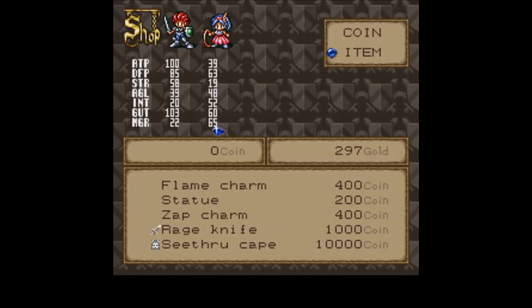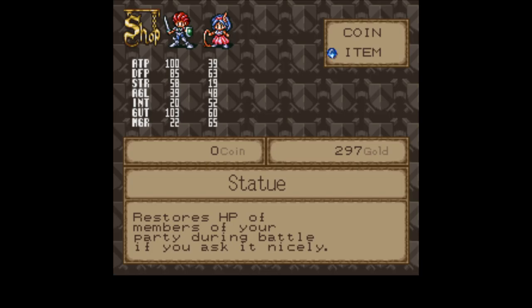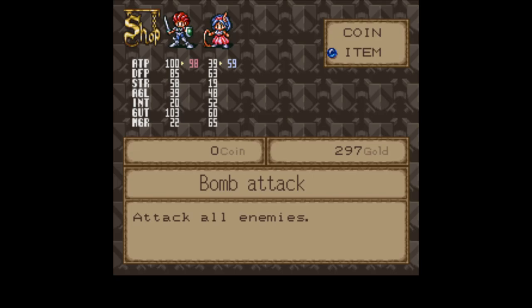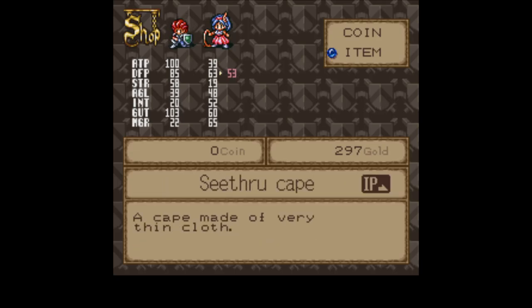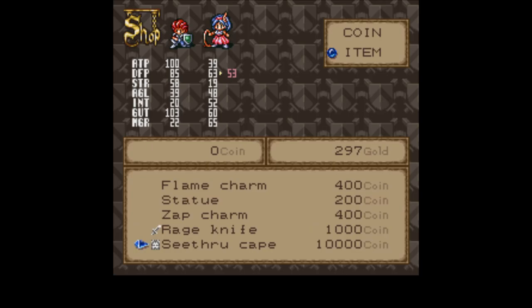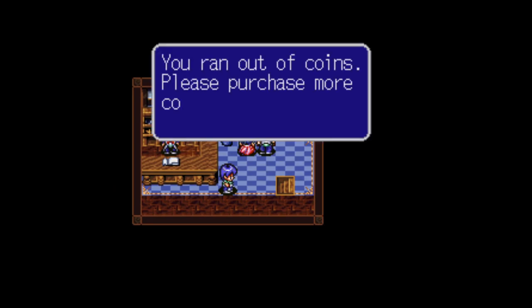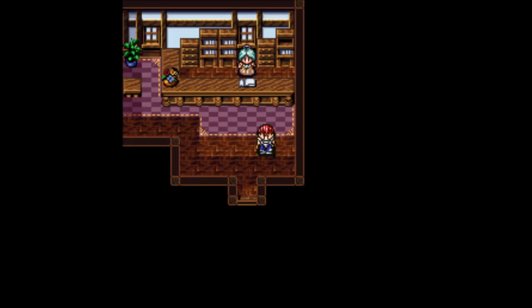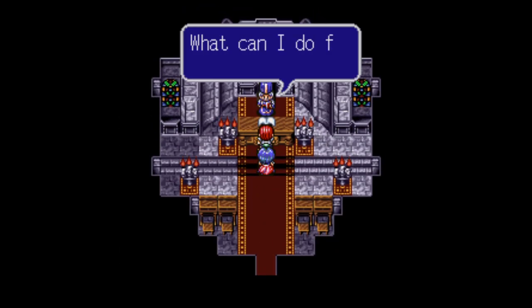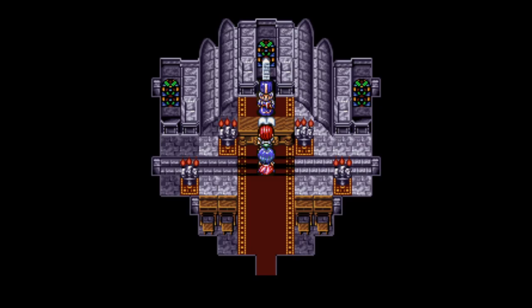I'm gonna rest at the inn and then save. There's a casino here — I hate casinos in RPGs, in any video game really. There's only one slot machine here but there's a bigger casino somewhere. You can buy coins or exchange coins for items. Flame charm — single use item that causes fire damage. Zap charm — a talisman that causes thunder damage to one enemy. Rage knife — imbued with special rage power bomb attack. See-through cape — restores fight power, fully restores HP. Join me next time when I travel to Alun's Castle and witness the coronation.